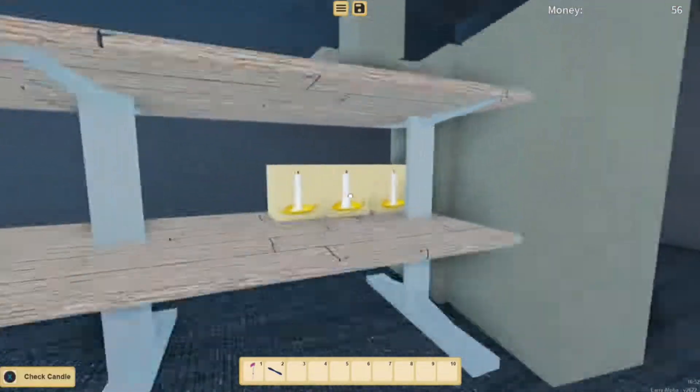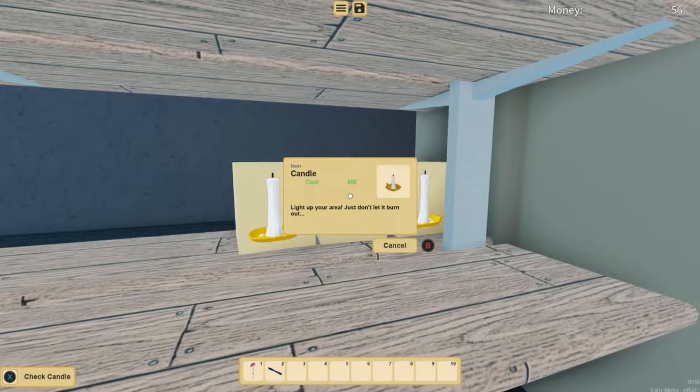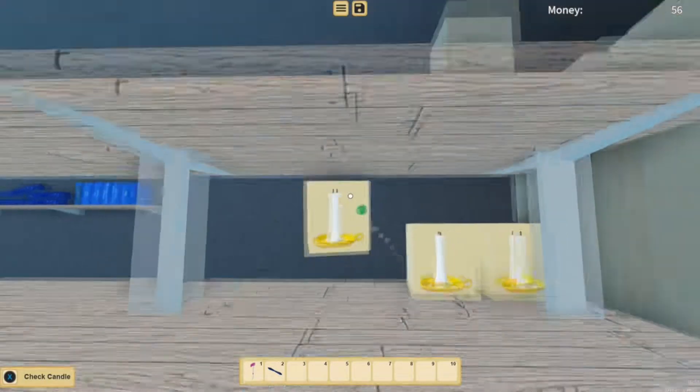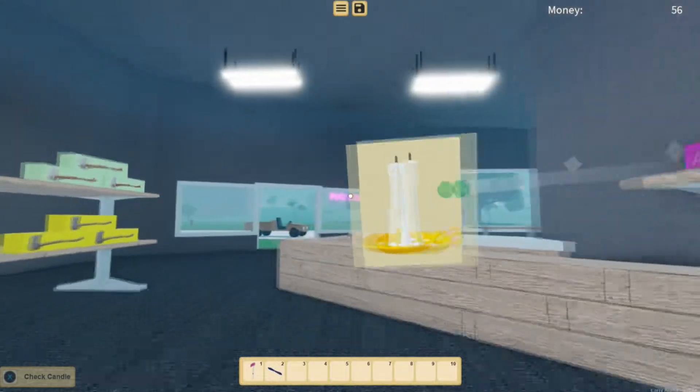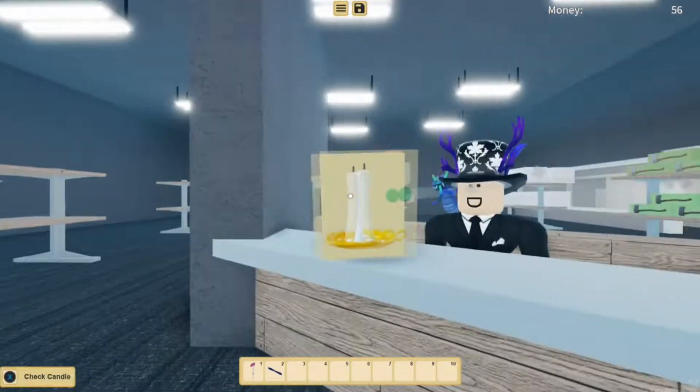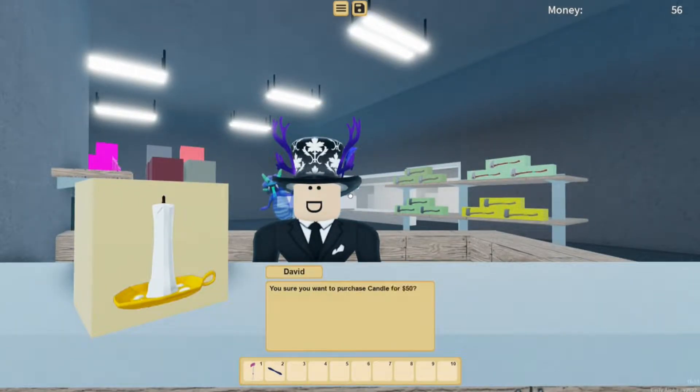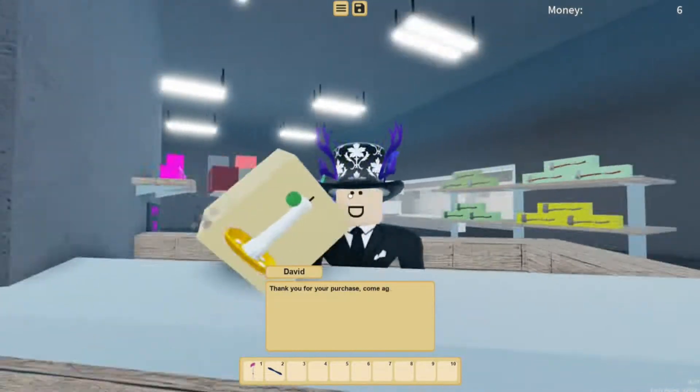We can see there is a new feature called a candle. What is a candle? It lights up your area — just don't let it burn out. I wonder what that means. I actually haven't ever used a candle before, I don't know what it is, and we're going to find out together in this video.